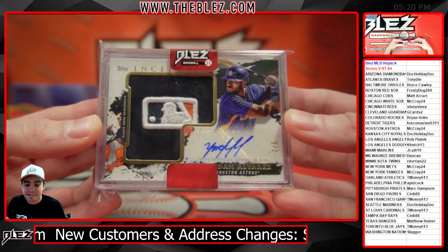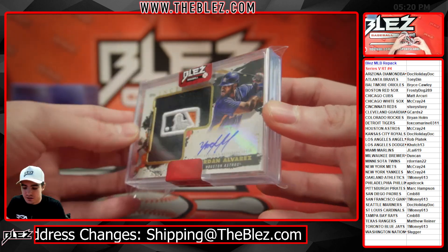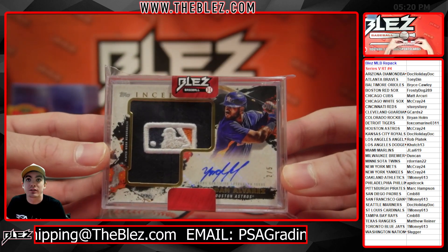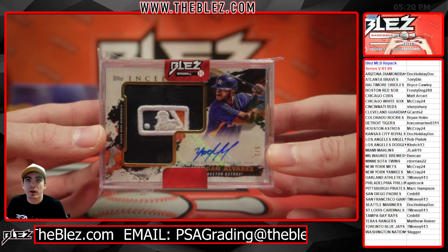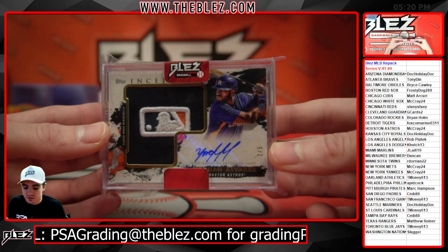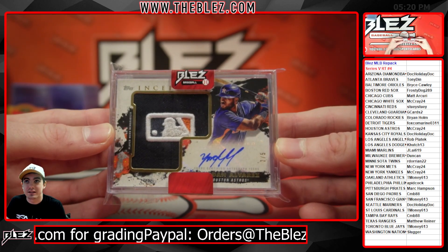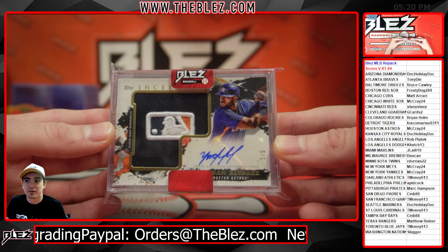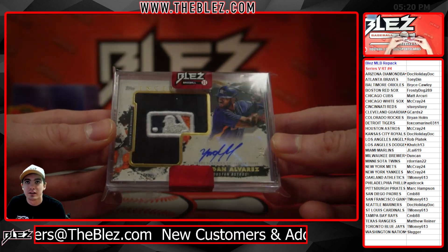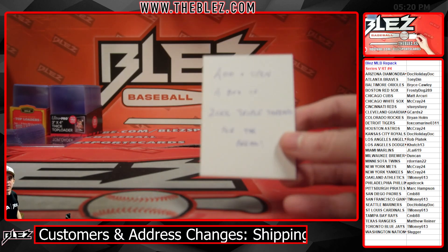Absolutely broken piece here for Houston — that is so cool. Yordan out of five on his hat piece, the back of his new era cap. That is super sick. Can't see the back because we have some fillers to keep it safe in packaging. Beautiful, that is super nasty for Houston here and McCray. McCray's a hitter, McCray's a crusher. Deuce out of five on Yordan — that is super nasty.